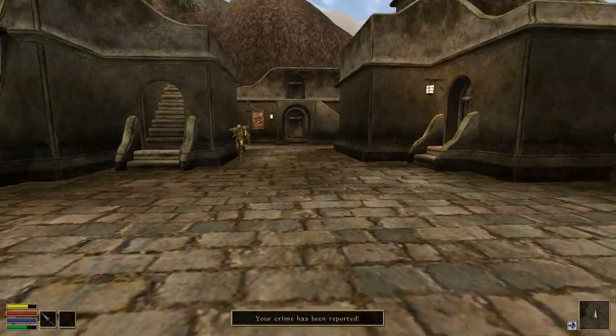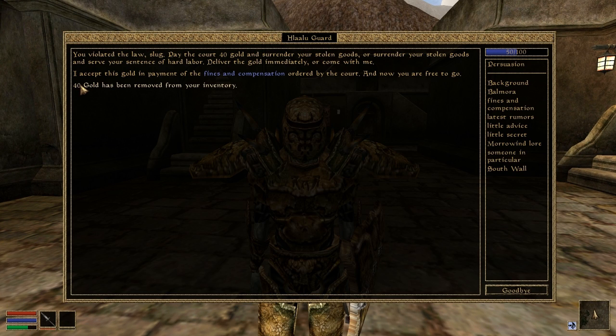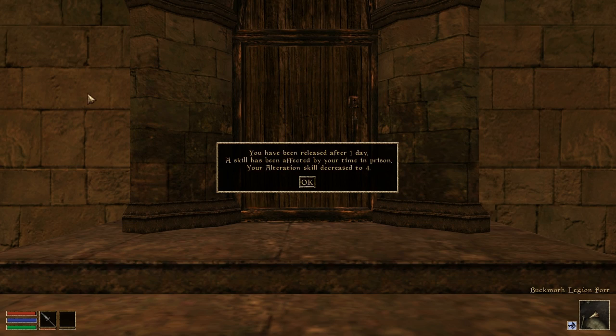OpenMW no longer produces a land free of consequence. Crime and punishment is now implemented. Engaging in illegal activities where witnesses are present will result in your crimes being reported to the authorities. That's more fun this way, anyhow.